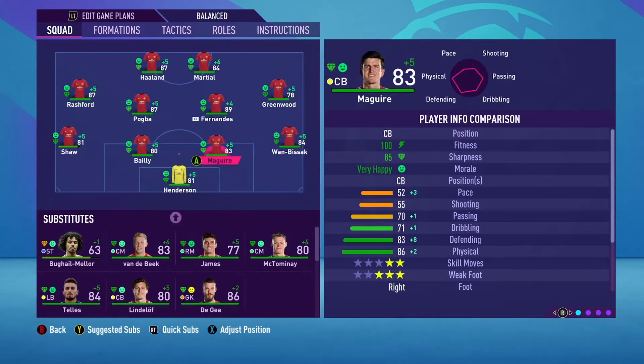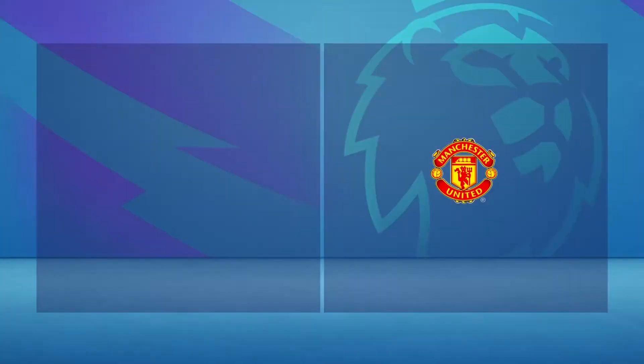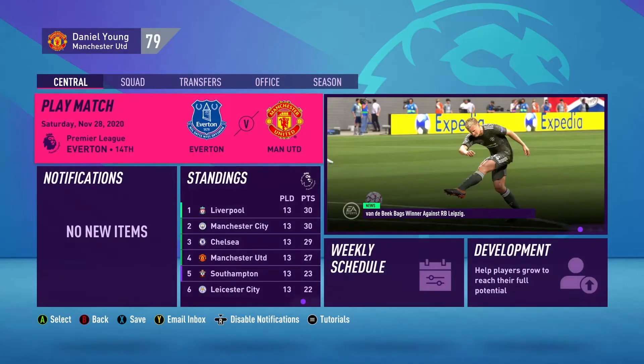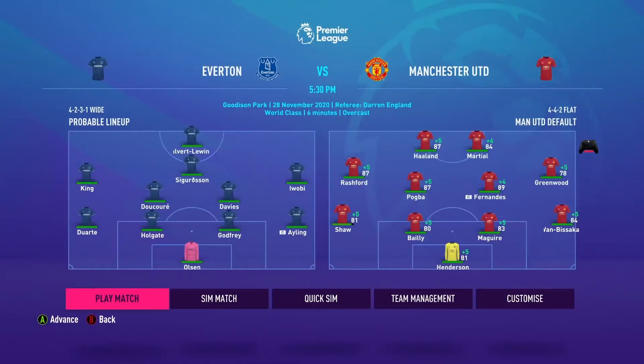The one issue I've got right now is I don't have a lot of strength and depth at striker. I've got two or three very good strikers — Martial and Haaland score me lots of goals — and Greenwood can sometimes fill in there, but if one of them gets injured I could be in trouble. That's an area I'm going to have to sort out at some point, but that's the squad we're going to use.